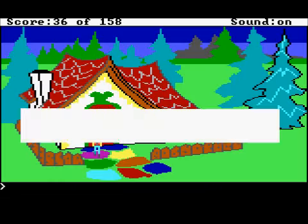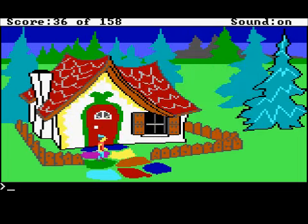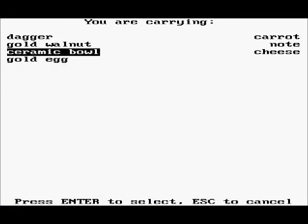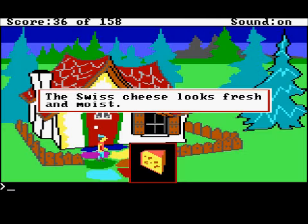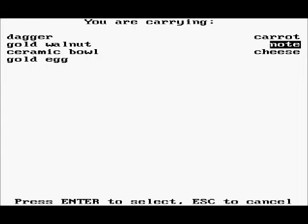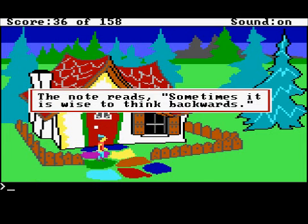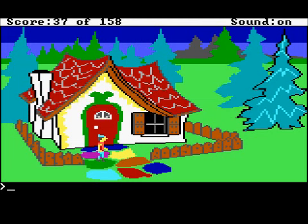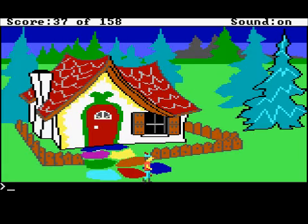Yeah, that's good. So let's have a look at the note that we scored, and the cheese too. The Swiss cheese looks fresh and moist. There is a message written on the note — the note reads: 'Sometimes it is wise to think backwards.' Now, there's more than one version of this game — at least four or five. And in some of the old versions, the solution to the puzzle that it's hinting at was very, very obscure. And that is about all we're going to be able to do for today.